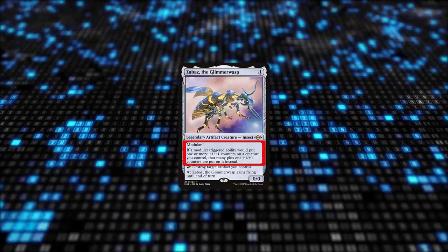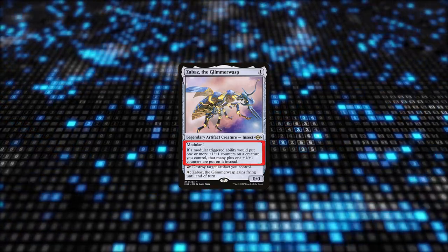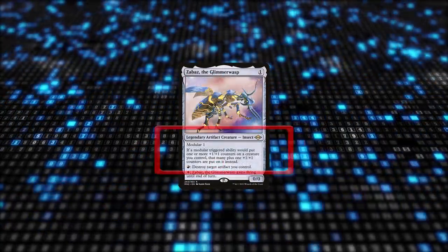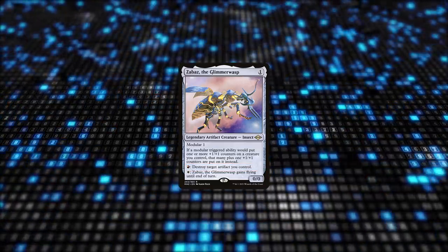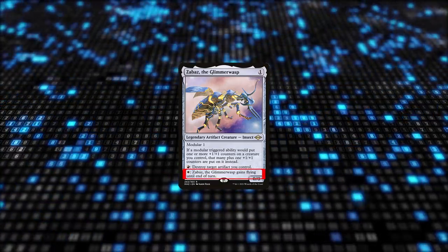Zabaz's trigger upon dying doesn't count its own modular-increasing ability since it's dead by the time the trigger resolves, unless it's dying to the legend rule from a second Zabaz. If you don't control Ravager, Zabaz's self-destruct ability can be useful for triggering other artifacts such as Hangerback Walker. Zabaz can sometimes be the winning creature itself by moving a lethal amount of counters onto it and flying over for the win.